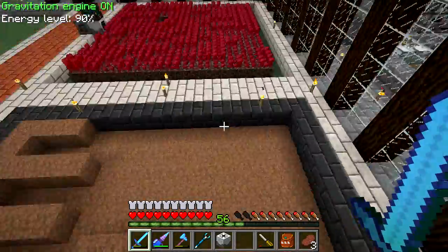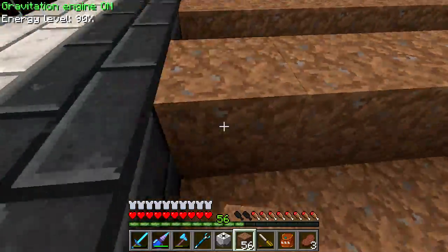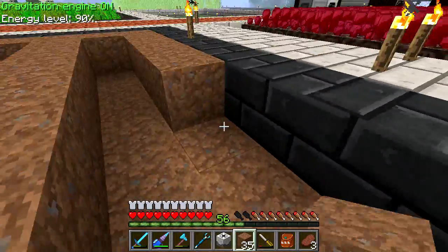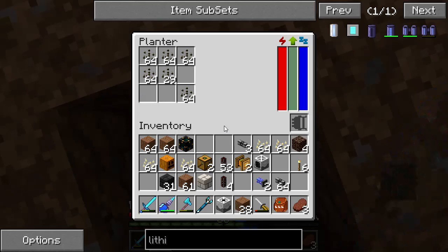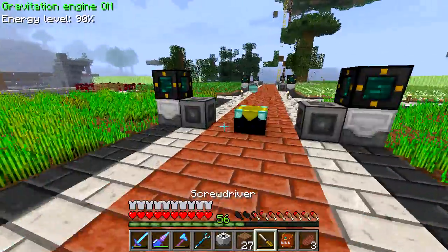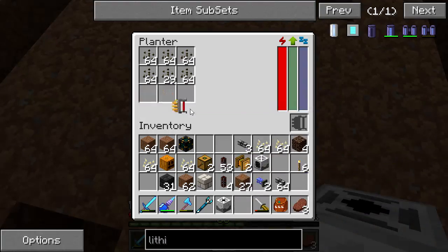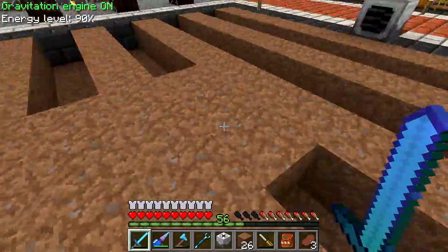The only thing I still need is the range upgrade — I'll steal that from another planter just for now. I want to finish laying the dirt down so the melons have somewhere to grow. But strangely, it hasn't actually planted anything yet even though it has power. Let me put the upgrade in and cover it with dirt and see if that helps.